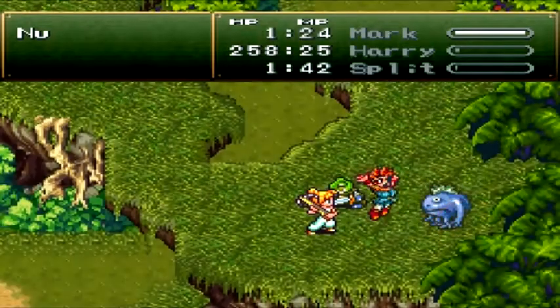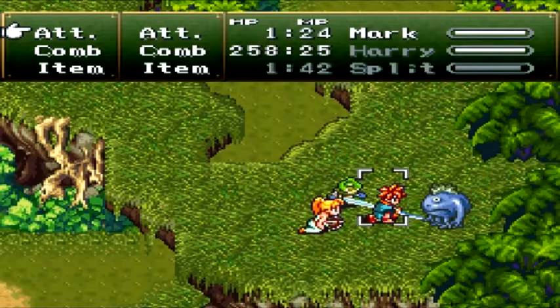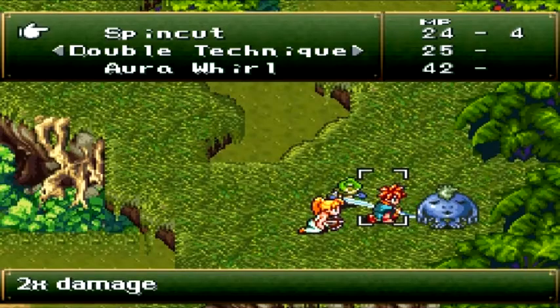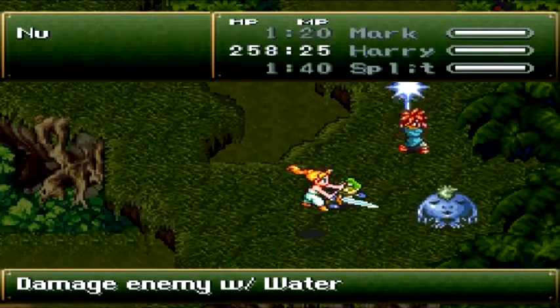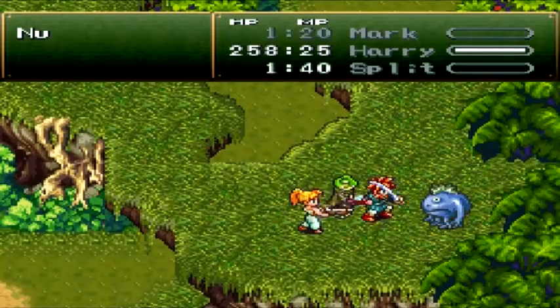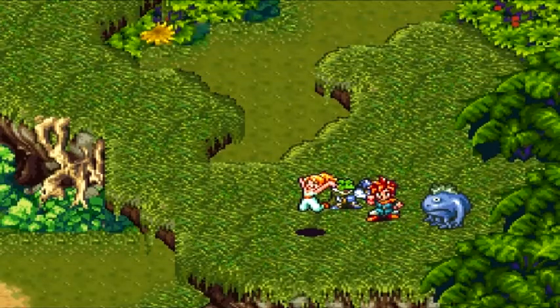I didn't happen to know about this enemy until I was watching Nintendo Capri Sun's LP. Let's do Ice Sword. This guy only comes out during the rain, and this isn't the hunting range — this is an area I hadn't come to see yet. So it's pretty awesome.